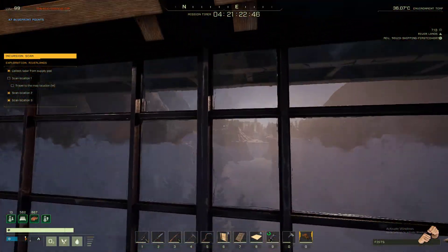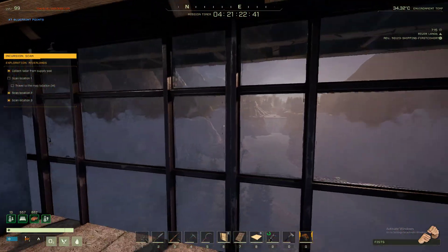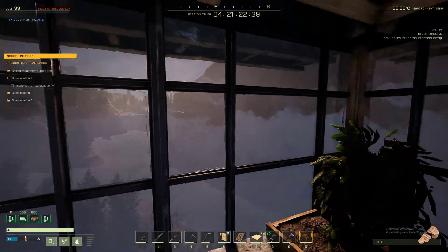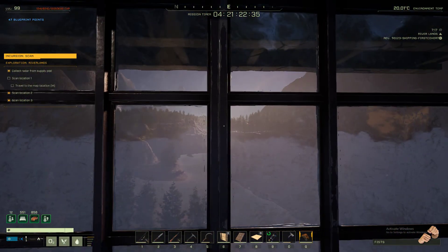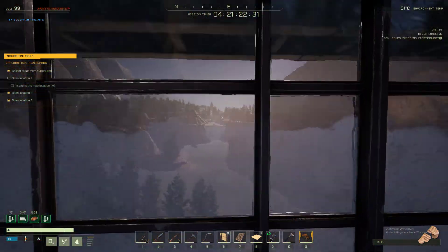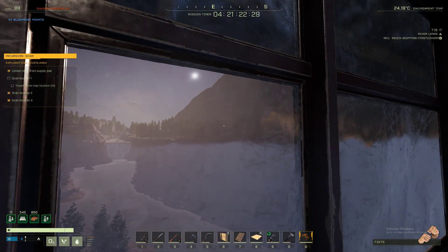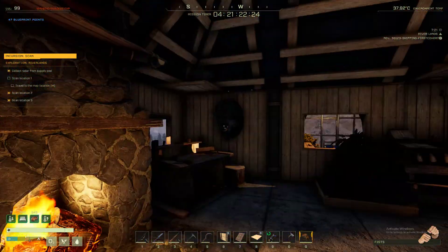Love that sun beaming in. All about the views in my build — I have a nice view of the whole land. Love how the light sets in. I'd imagine architects, when they're building structures and houses, try to get good lighting. A lot of natural lighting really brings out the place.